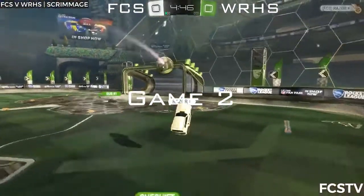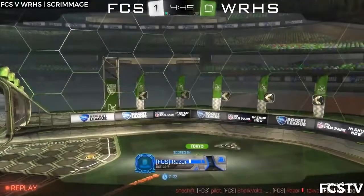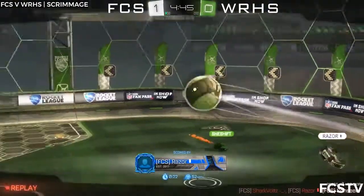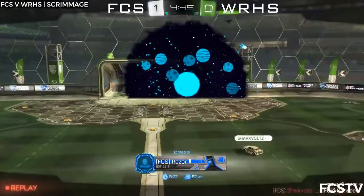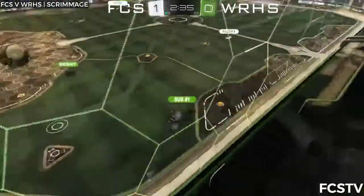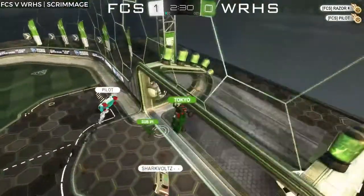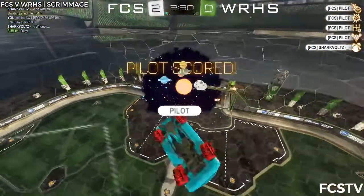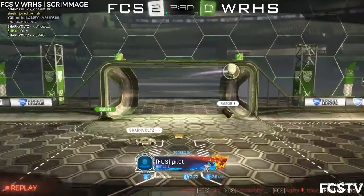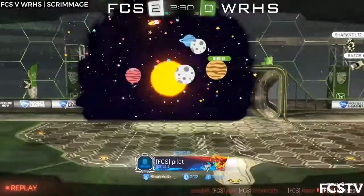He or she is the first sub of this set 2! And Razor will get first goal of game 2! It's too heavy of a touch there from Tokyo! Towards goal — this pinch works out beautifully for FCS, but Razor misses it! Pilot will finally put it in! All three FCS players had a touch on the ball! And Pilot scores with his backside!